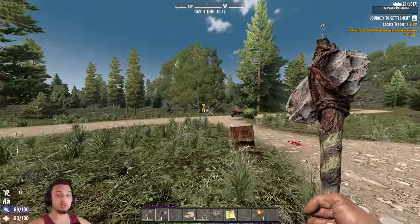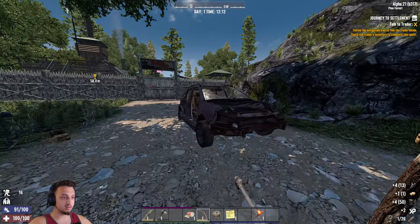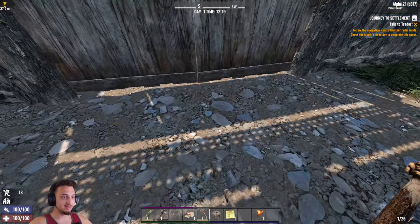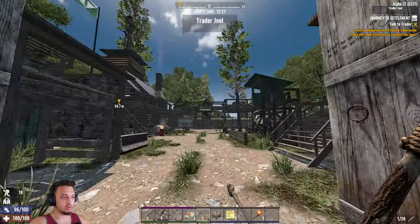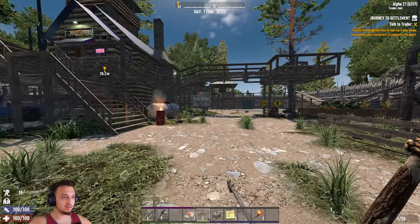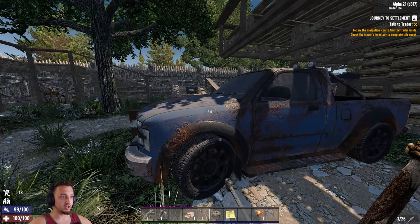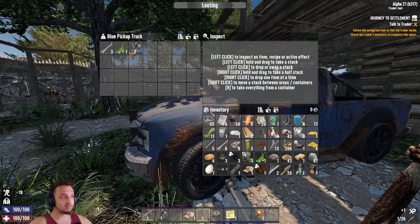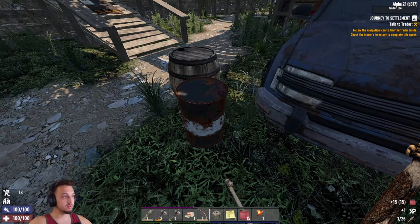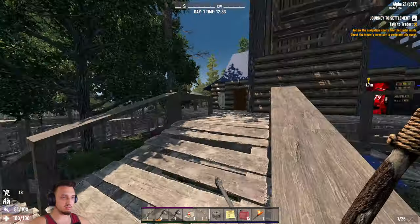All right boys, we're just about at the trader. There's a new trader design — looks pretty cool from the outside. Got a sign that says 'You loot, I shoot.' It's a nice gate with tall walls. Look at this boys, this is nice looking! There's a little pickup truck out there. Oh, we can search around out here too — we can steal this stuff! I wonder if he's gonna be pissed. There's a new axe right there, sweet. Found a rusty barrel and some gasoline.